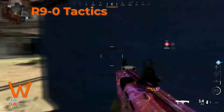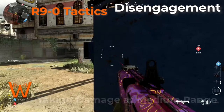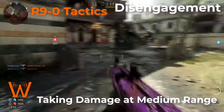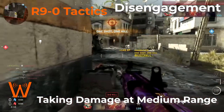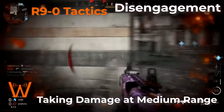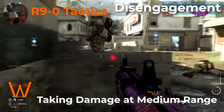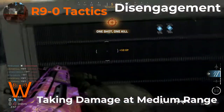Let's talk about when you should disengage with the R-9-0. If you start taking damage at medium range — say you had surprise on someone and went for a longer range kill — if they start to turn around and get damage on you, or you're in an exposed position with a longer sight line than you expected, disengage immediately and find cover. You do not want to get into anything other than short range engagements with the R-9-0. I wouldn't suggest running this with Overkill much either, just because the weapon is so powerful for what it does.